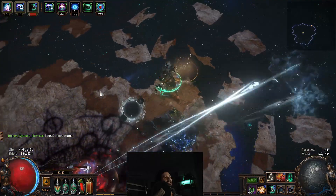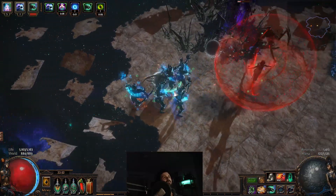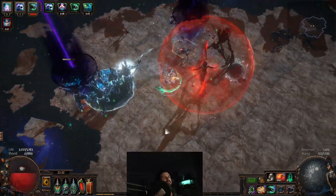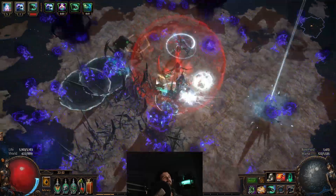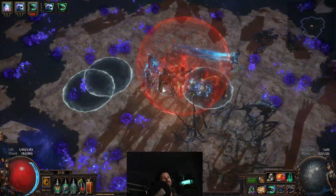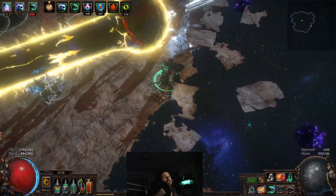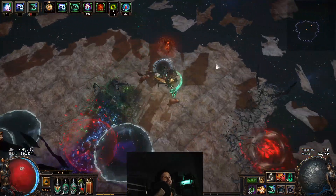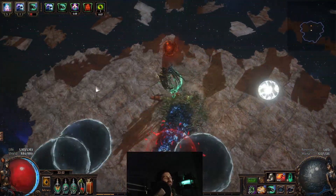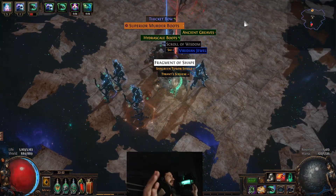We want to teleport out of that, another ball's coming — get out of the way. Before we hit this phase we want to drop — we want to put the ball on the outskirt now that we're in the center because we sort of messed up there. He's kamehameha-ing, stay out of the kamehameha. He's teleporting — we want to teleport out, manage the balls, our minions are still doing their thing, and he's dead. That's it.